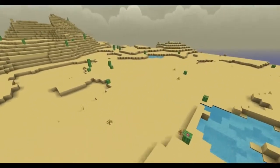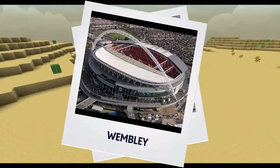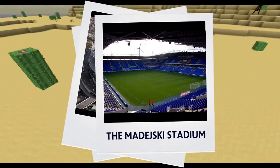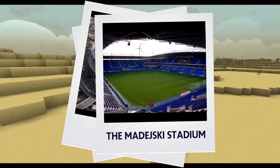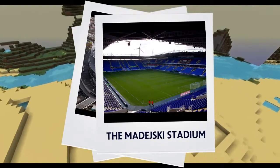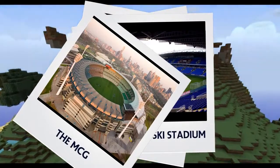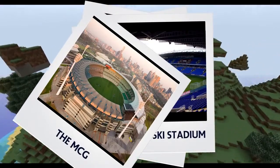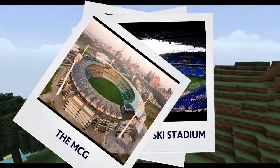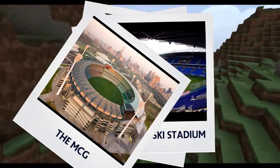I originally started to think about a football stadium, maybe something like Old Trafford or Wembley, or something closer to my heart like the Madejski Stadium where Reading play. But then I like circles and everything I build in Minecraft generally revolves around a circle. So I was thinking circular stadiums, and then I thought cricket grounds — the MCG, the Melbourne Cricket Ground in Australia, which is a beautiful stadium, seats 100,000 people. It should really be where the 2022 World Cup final is held if FIFA hadn't decided to get bribed into giving the World Cup to Qatar.